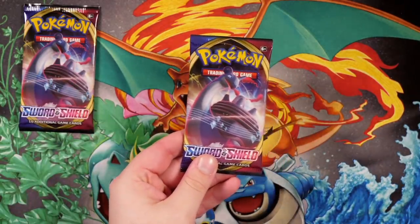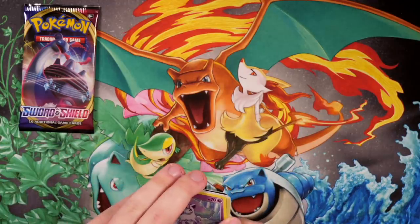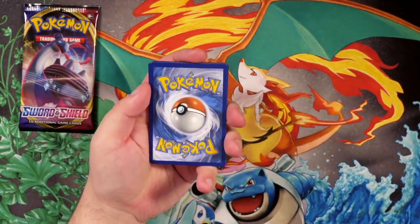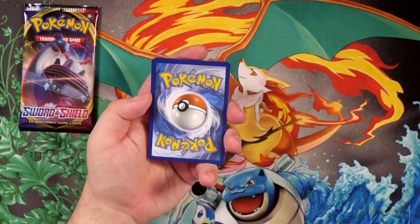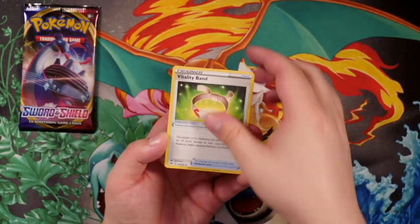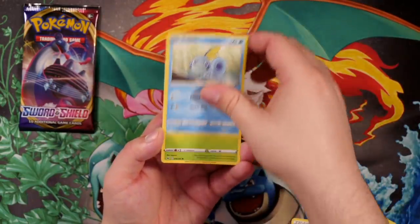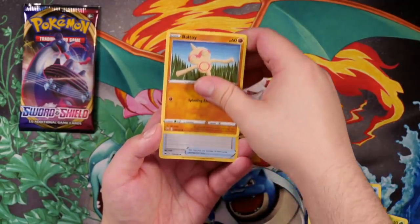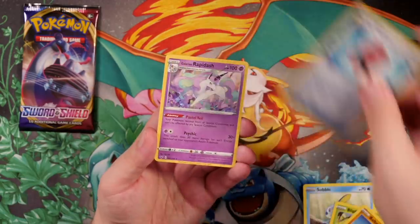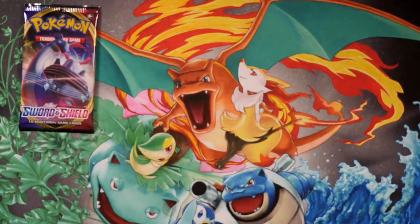Next up we have a GMAX Lapras pack. GMAX Lapras is actually a really viable deck right now. Shout out to Brett from the Gemmit 10 members — he's actually building a Lapras VMAX deck and we're going to be playing a little bit of TCG tonight on the Discord. We've got Evolution Incense, Vitality Band, Haunter, Galarian Ponyta, Mincino, Sobble, Blipbug, Baltoy, Reverse Holo Crushing Hammer, and the final card is a Galarian Rapidash Regular Rare. Some rough packs to start off the video.